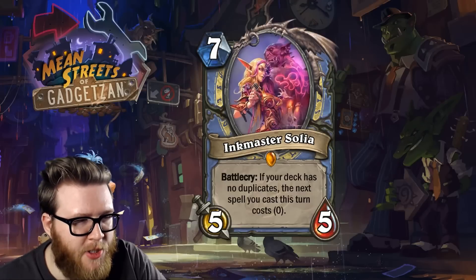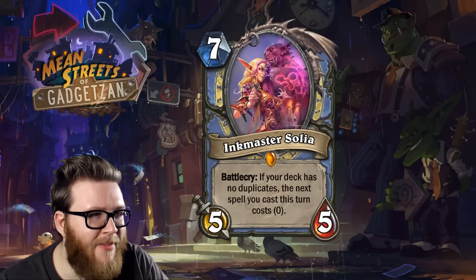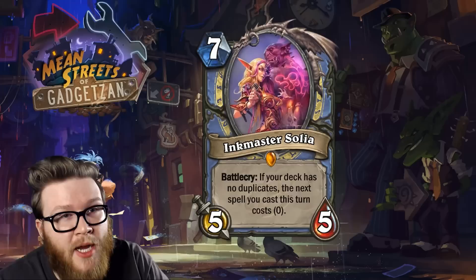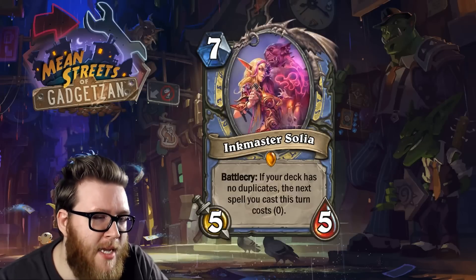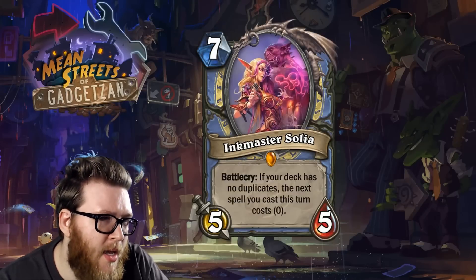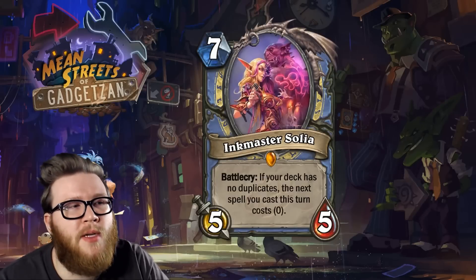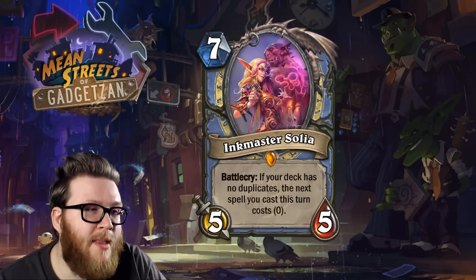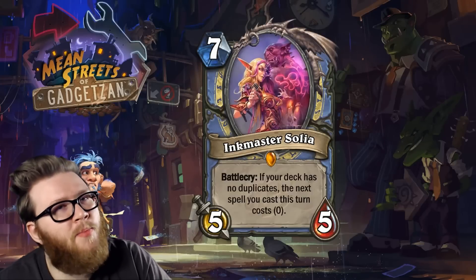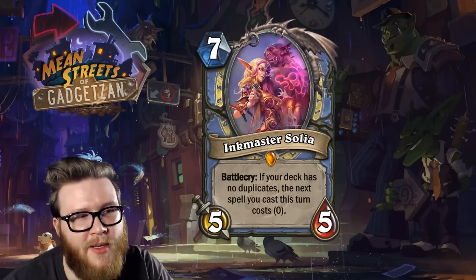Finally, moving on to the last legendary in this review: the new Mage class specific legendary, Inkmaster Solia. She's a seven mana five-five, and her battle cry — if your deck has no duplicates, the Reno Jackson or Kazakus-style condition — makes the next spell you cast this turn cost zero mana. So you play Inkmaster Solia for seven mana and get to cast a Flamestrike for free, spending effectively 14 mana worth of value on turn seven.